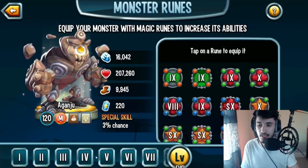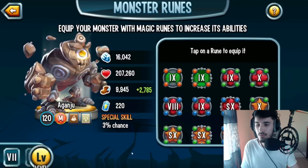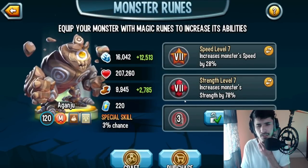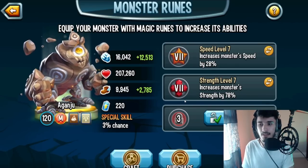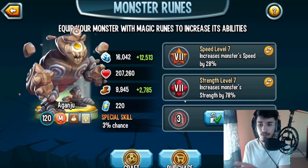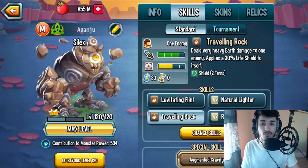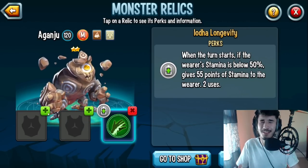For runes, since I'm running him as an attacker, I'll use Level 7 runes. You could do two Strength runes and one Speed, or two Speed and one Strength. I'm not going to unlock the rune slot right now since I don't think I'll be using this monster long-term — there are better Earth and Light attackers like Cupid and Shivaraka. If you're running as a tank, you can use Team Life, Life runes, or Team Speed combinations instead.